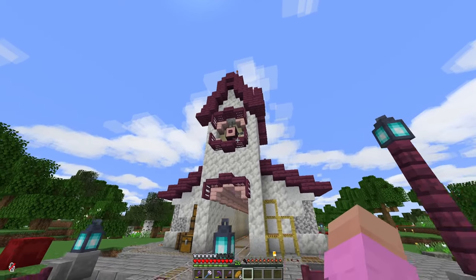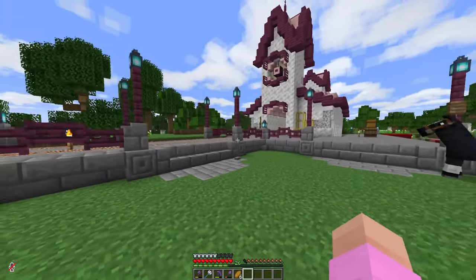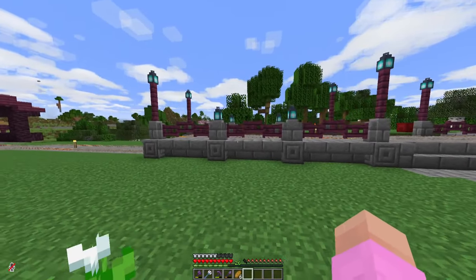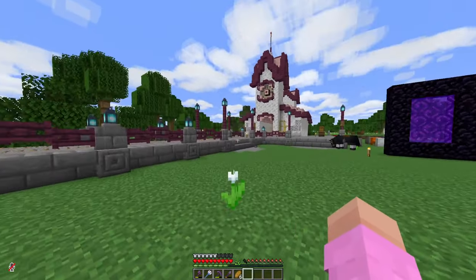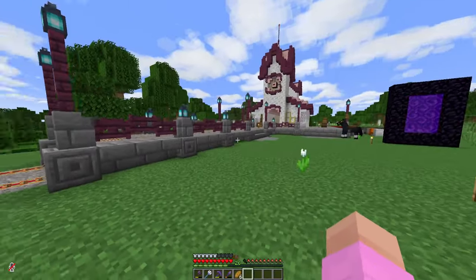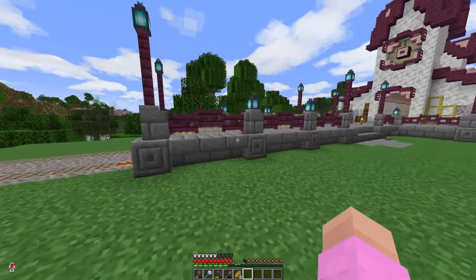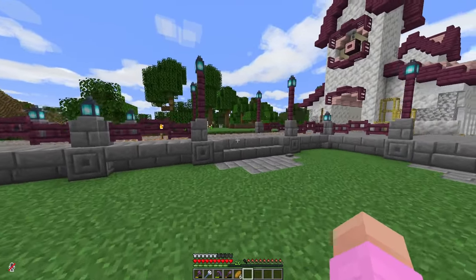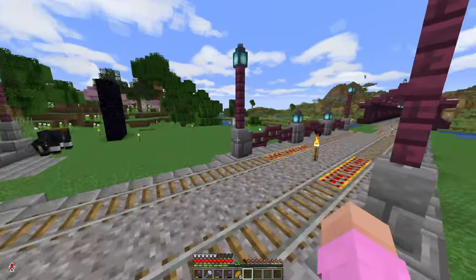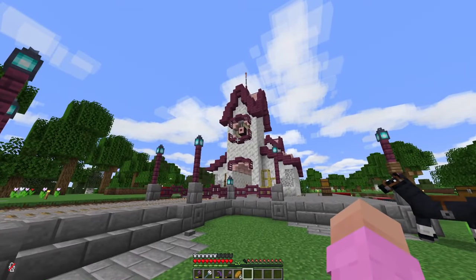I think I might have overdone it a little bit, but my actual strategy is just to basically inundate the area with details so your eye isn't as drawn to the repeating texture. Where the bridge connects up to the station, I've got this sort of base area that acts as a bridge crossing, and I think it adds a lot. It draws your eye more than the station itself, which is the goal.